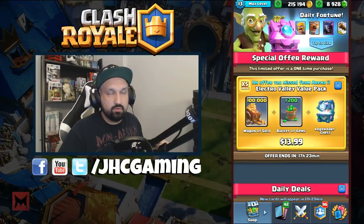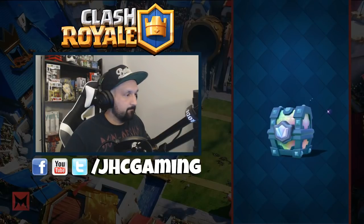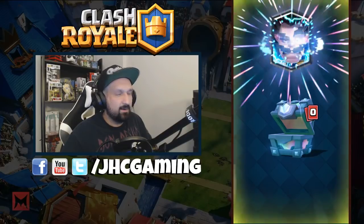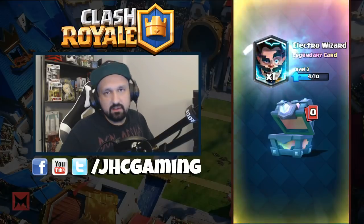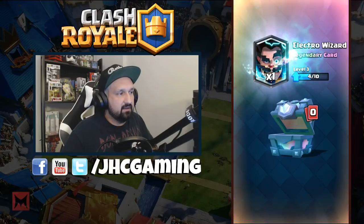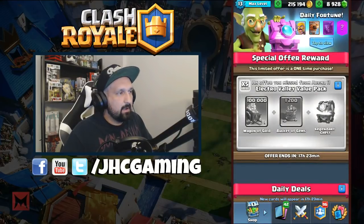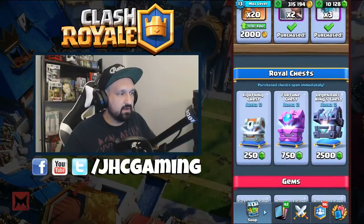Before we open the chests, we got a new special offer for the new arena: 100,000 gold in a legendary chest, so we start with that right now. Legendary incoming! It's not bad. I want to get all my legendaries to level four, and I want to max out my Log and my Princess. I'm at 300,000 gold now so I'll be able to upgrade some cards very soon.